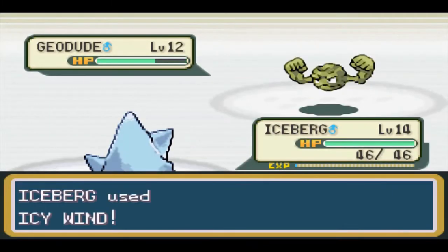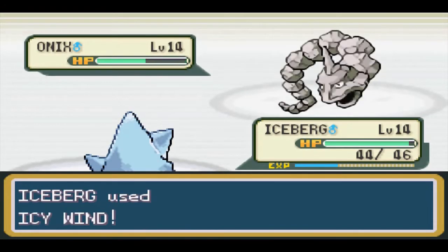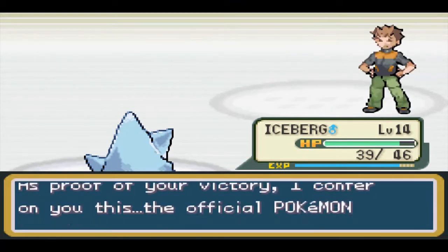Brock's match went a lot smoother than I was expecting, considering he didn't use Rock Tomb against us. With this gym badge, we get the TM for Rock Tomb which will come in handy against our rival's starter this run.